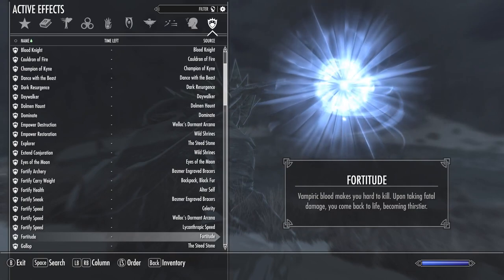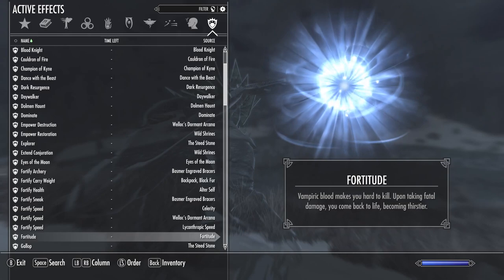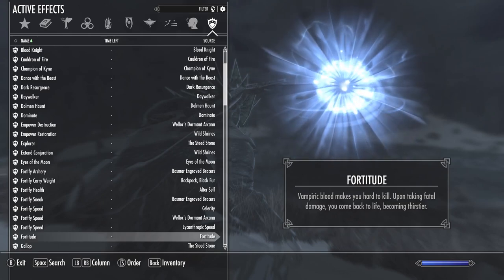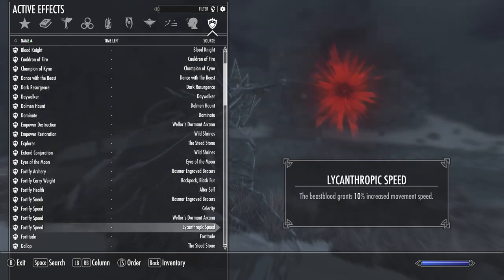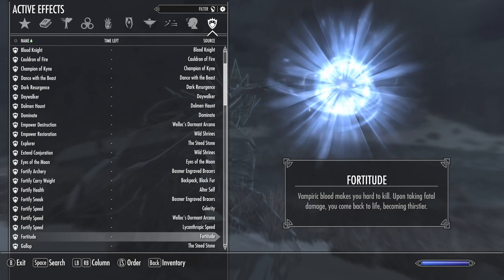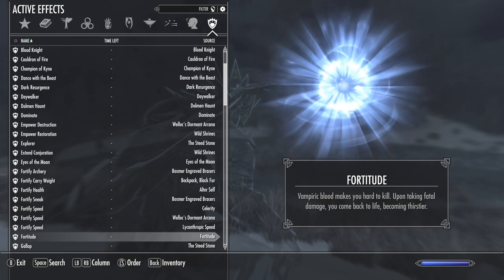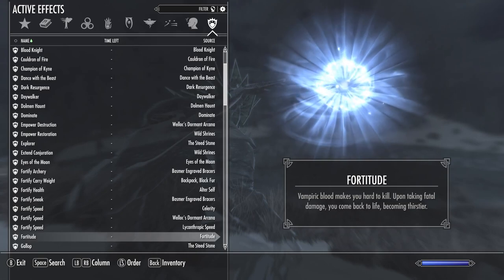If you are sated as a vampire you're basically playing Sacrosanct in easy mode. As a sated thief-based vampire, if you die you actually come back upon taking fatal damage, but you become thirstier — going from sated to thirsty. That costs you a couple of abilities: you'll lose Cauldron of Fire, which only works while sated. So keep that in mind. That's an enhancement you get and it's definitely something I recommend.